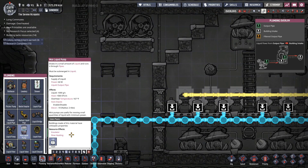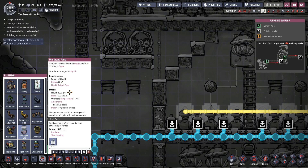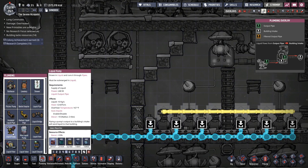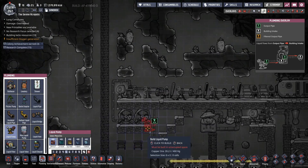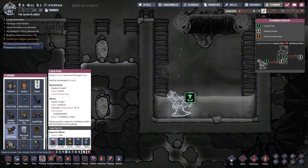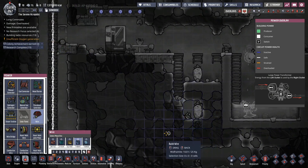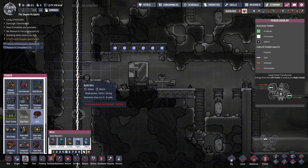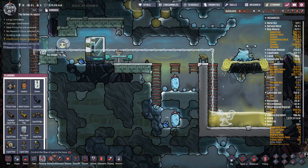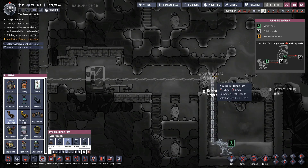I made sure we researched the mini pumps because those might be a little easier to run. Mini pumps use 60 watts and pump 1,000 grams a second, whereas the regular pump does 10 kilograms a second — I think the regular pump would be better. So let's put that in there and run power over to it. I don't really want to use the wolframite but it's what's available around here, so that's what I'm going to use.